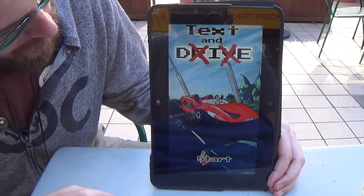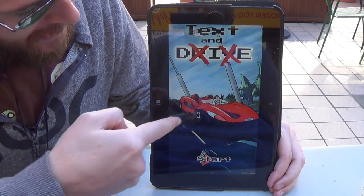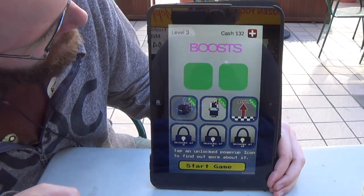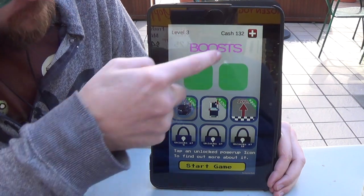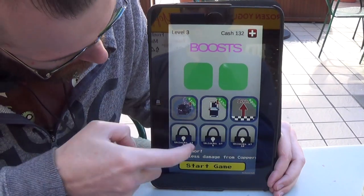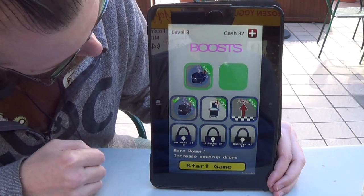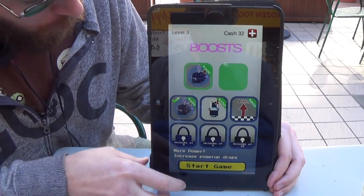I'm just going to go through it real fast and kind of show you. The idea here is that you're a maniac driver taking out people that are texting and driving. It's all kinds of fun. So basically this is our boost page. As you go through the game you're able to unlock boosts as well as gain cash so that you can use them. This one actually gives you more power-up drops so as you hit people you have a better chance of power-ups dropping.